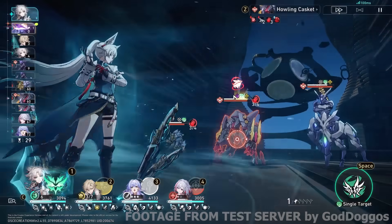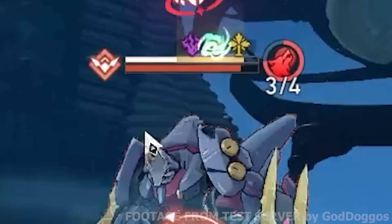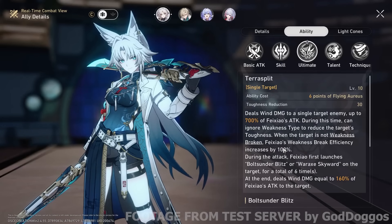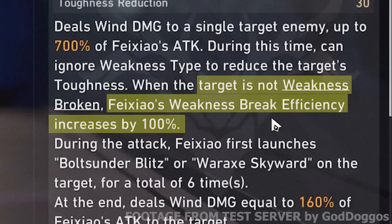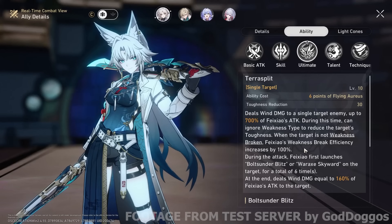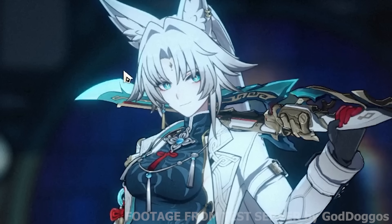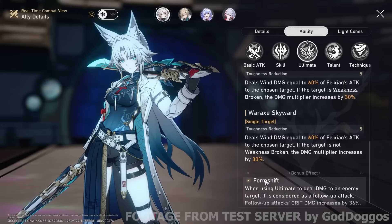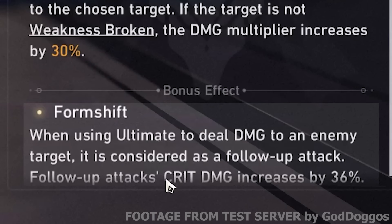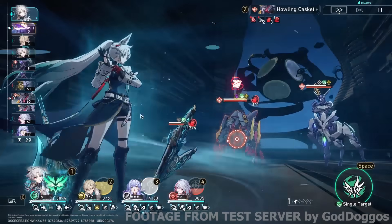That means I can do my ultimate. The first thing to know is you'll see a massive weakness break efficiency — that's insane. That's thanks to just her own ultimate. If the enemy's not weakness broken, I get 100% increase of my weakness break efficiency, so I just break them really easily. On top of that, I ignore weakness type as well, so this is just unfair — just does not care. And you realize there's a lot more to this ultimate, but let's start with Formal Shift, which is her major trace. It gets me crit damage increase on my follow-up attacks, and my ultimate is considered a FUA. That means I just get a lot of damage.